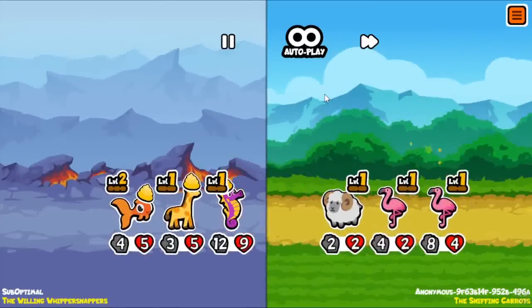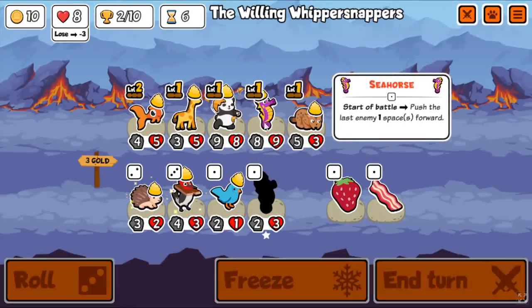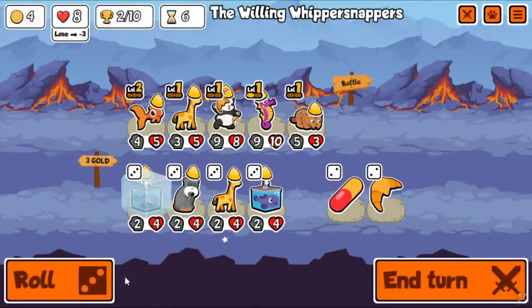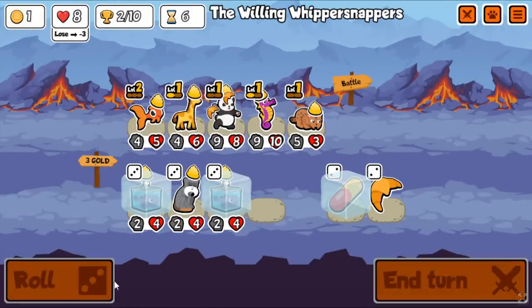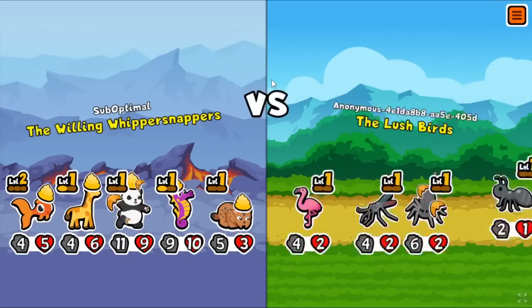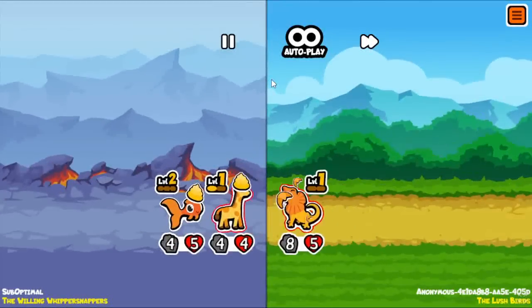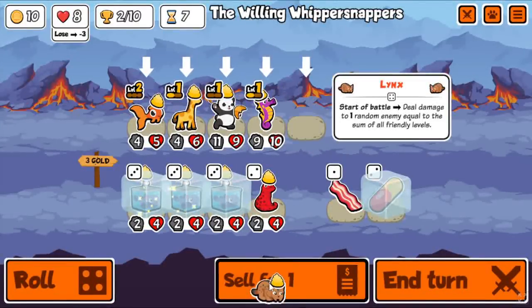Just going to deal a solid 6 damage to something. That's pretty significant on turn 5 — probably going to kill whatever it is. And I killed their frilled dragon, which was their strongest unit and what their entire team was based off of. Really lucky snipe there. Freezing that blobfish, hoping to find a pill. Just bought the giraffe. And look at that roll — 3 blobfish. That's an instant level 2, which means I can get an instant level 2 anything.